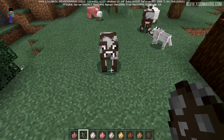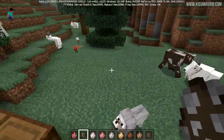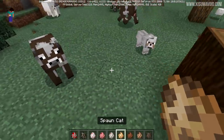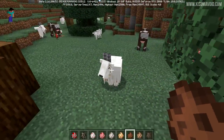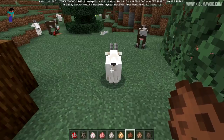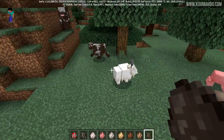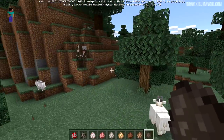Doing some experiments to see what animals they interact with - I think one of them just killed a cow; there's leather on the ground. They seem to ignore most other animals, but there it is - it just tried to use the ram attack on that cow! We've now seen the ram attack in action. It does appear they go after cows sometimes.